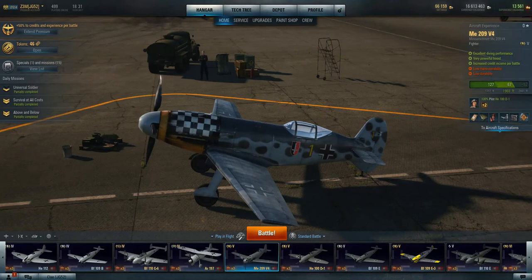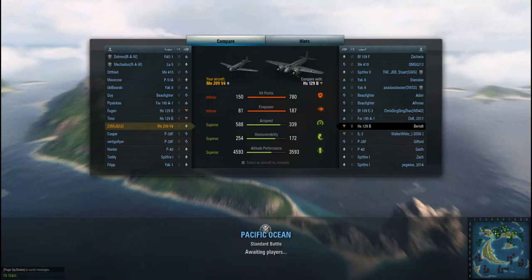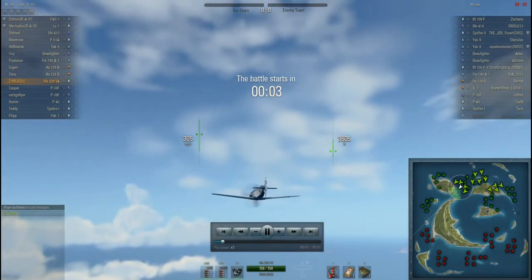Alright, Zem back with the replay on the 209 V4. Yeah, this is a pretty rough day so far — it took me a while to get a win in this thing. In the garage I mentioned the anemic firepower, and it is just that. Most energy fighters — or even heavy fighters — have a fair amount of firepower. So when they make a pass, you can do quite a bit of damage. They usually have high caliber cannons. This one with just the single 20mm and the two 7.92s — yeah, it's so much a nibbler it almost becomes pathetic, really.